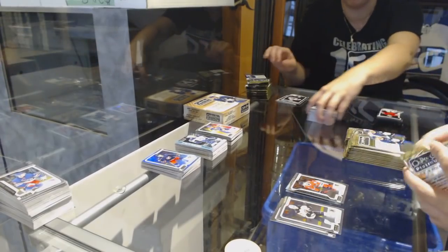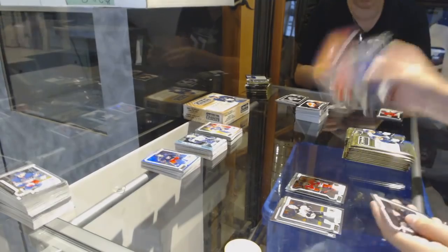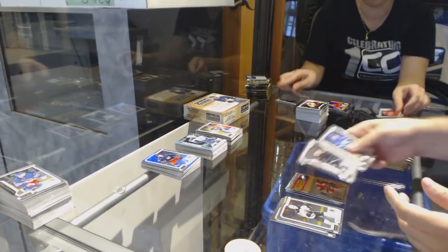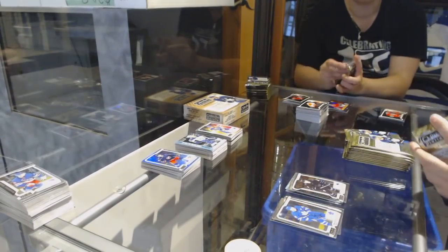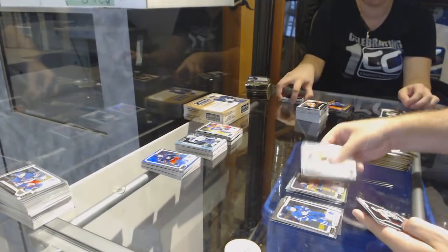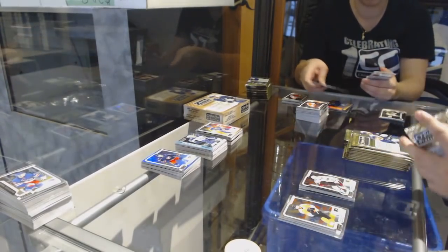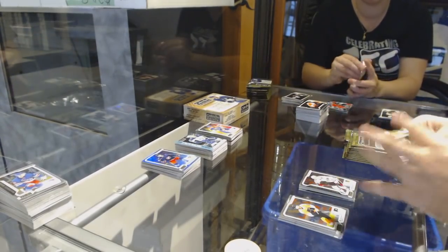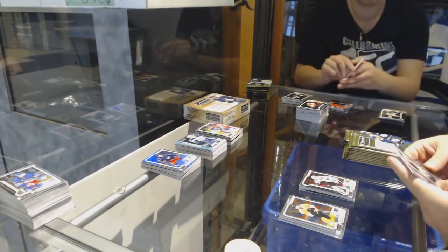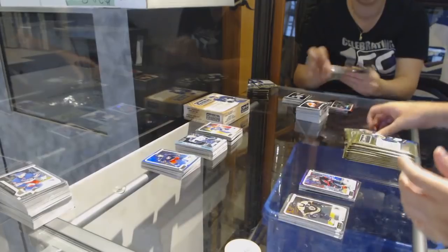Alexander Fortier for the Blackhawks rookie. Retro of Dadonov for the Florida Panthers, Sumela for the San Jose Sharks Marquee Rookie. Rainbow for the Oilers of Hopkins. Dominic Cahoon Marquee Rookie for the Hawks. Violet Pixels of Dougie Hamilton for the Carolina Hurricanes.